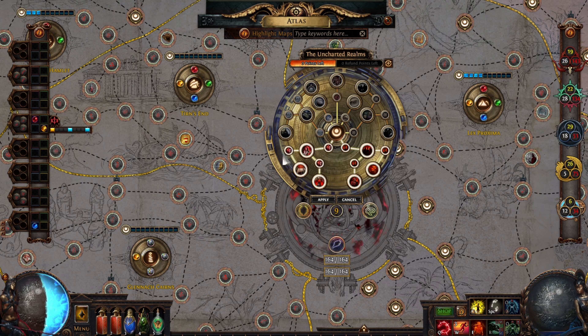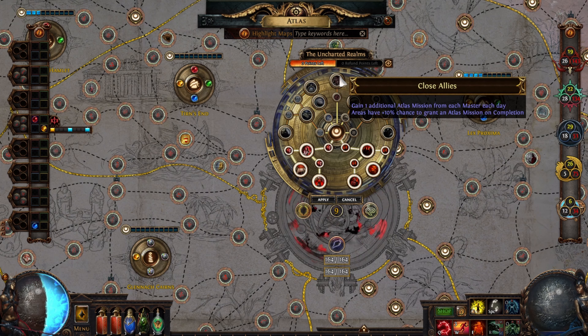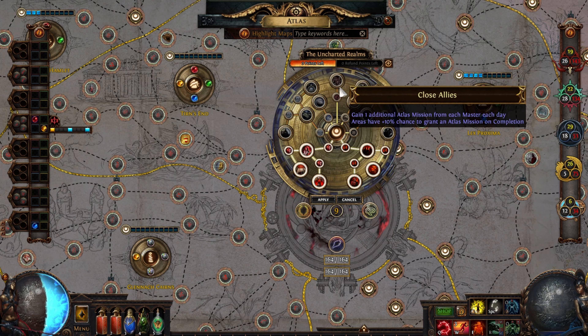Keep in mind that you also get a Zana mission per day, and if you add the node Close Allies, you get 2 free missions per day. Be sure that your final map of the day is a red map, so that you get red missions.